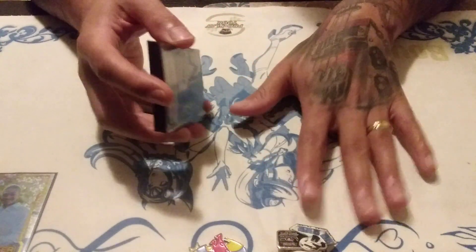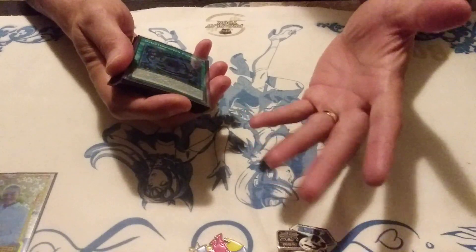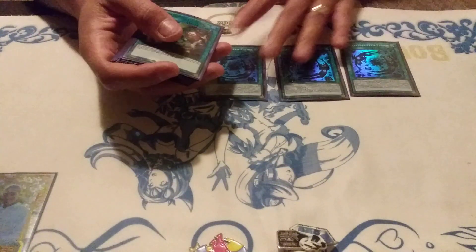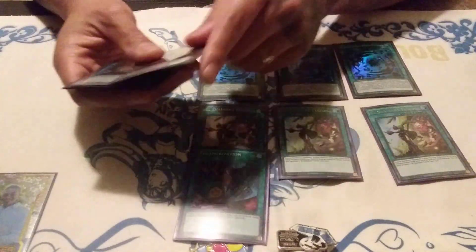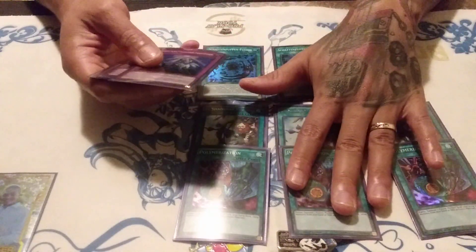Your monster negates — your opponent is going to be forced to negate cards they don't want to negate, because your chain link one is always going to be your priority. This deck is really good at playing through monster negates. For the fusion spells obviously three Shaddoll Fusions — that card is gas — and also my favorite, the most flexible and reactive: three El Shaddoll Chain, because you can chain it to everything. Then three copies of Poly.